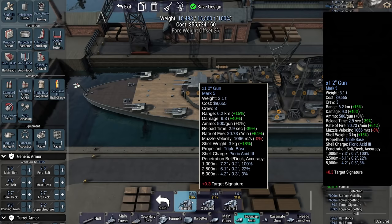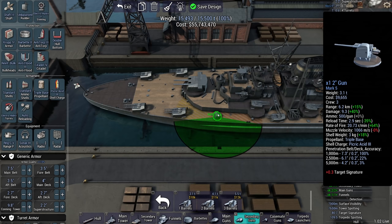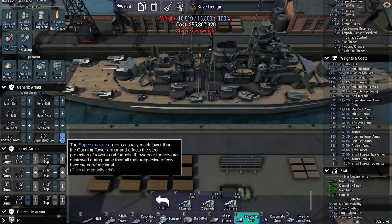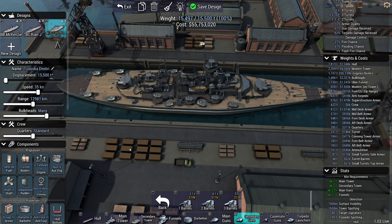I don't like that 2% fore weight offset but it's going to be difficult to deal with. Can I fit a two-inch gun here? These are two three-ton turrets with two-inch guns — just to balance the ship out. Conning tower — okay, so this is our small ship hunter.